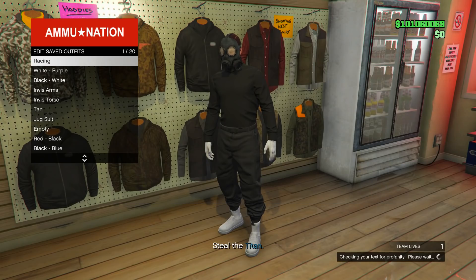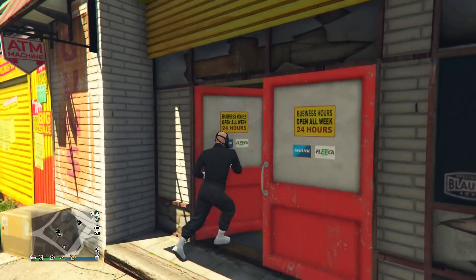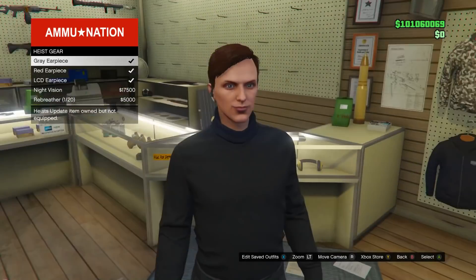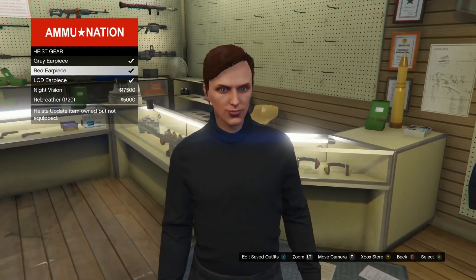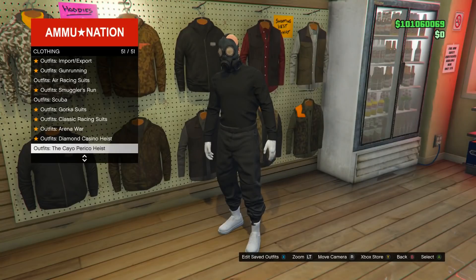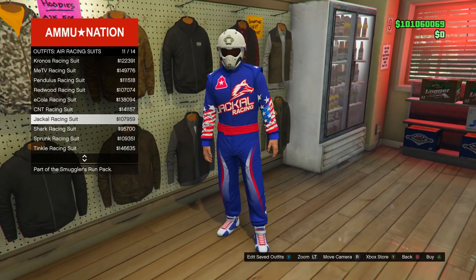Go into edit saved outfits, and just like last time, make sure it's still in slot number one. Once you've saved it again, pull up your phone and quit this job. Once you load back into an online session, go into the gear section and make sure you have an earpiece — don't equip it just yet, just make sure you have one ready. You'll need it for a later step. Now go back into the outfit section.